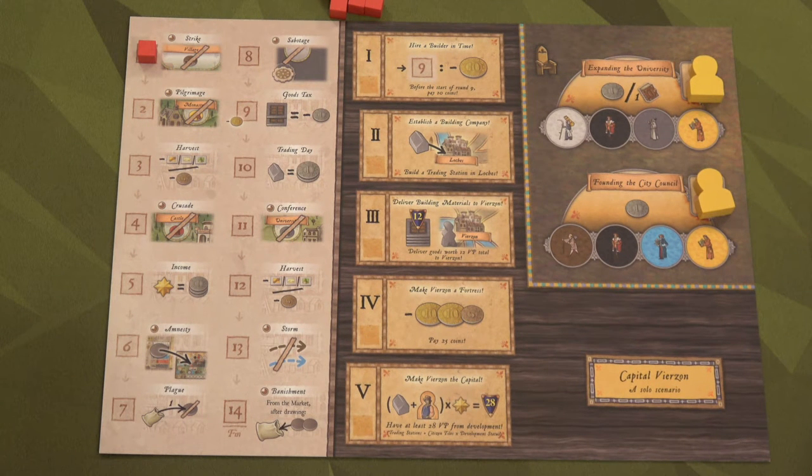Our second objective is to build a guild hall or trading post in Loches — I don't know how to say that. We just need to build a guild hall or a trading post there for objective two. Our third objective is to bring 12 victory points worth of goods to Verzon. If we do that and give up those goods, we've completed objective three. I'll show you after this section how you know what the victory points are per the goods.